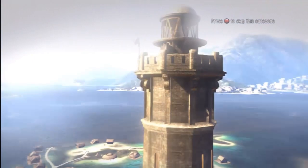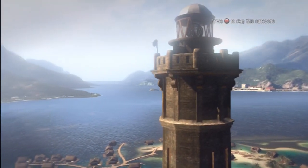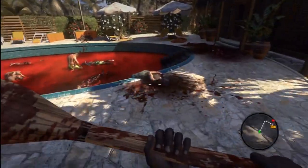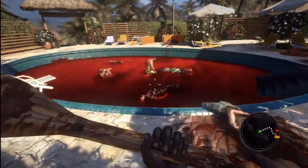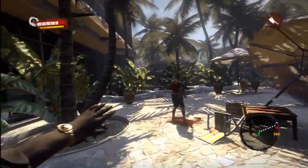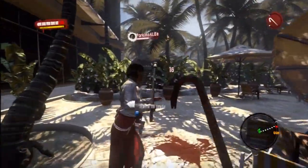In Dead Island, you find yourself on a lush tropical island full of tourists and partygoers. All good things must come to an end when you wake up to find that there has been a contagious zombie outbreak that has claimed the lives of nearly the whole island. You play as one of four characters who are immune to the virus and fight through the zombies to save other survivors.